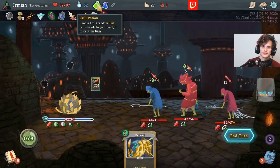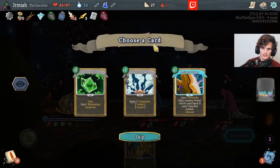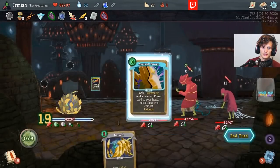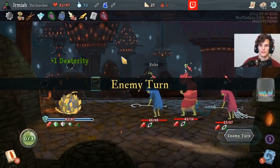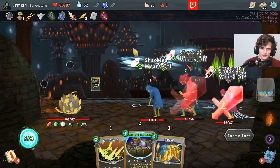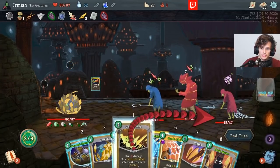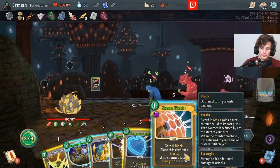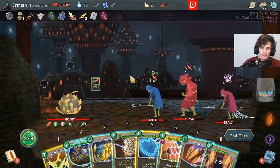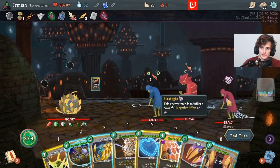I'd rather do the damage here. We're taking a small amount of damage. Construction Form was not what I was looking for, but I didn't have enough energy for anything else — which I should have realized. We should have enough damage here, but I should rather kill that guy instead, right?